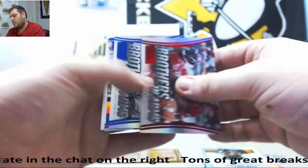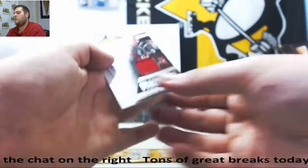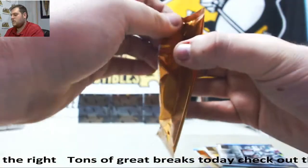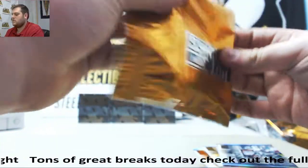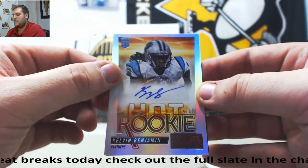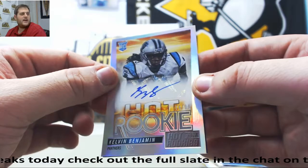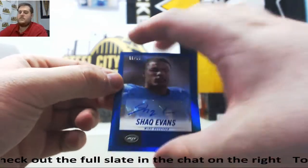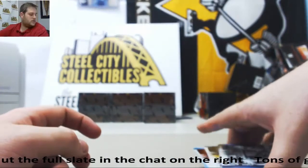11 of 20 Brothers in Arms Bucks. Mark Barron, Jersey Swatch Auto. Dennis Johnson Auto. Kelvin Benjamin, rookie auto, 74 of 99 for the Panthers. And Shaq Evans, 98 of 99 for the Jets — J-E-T-S, Jets, Jets, Jets!